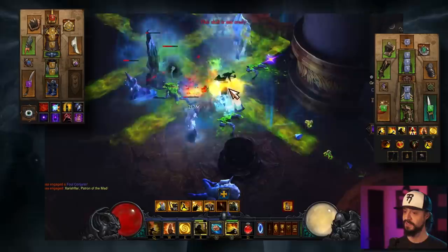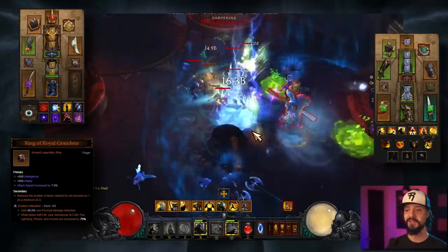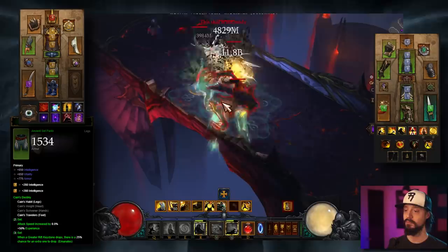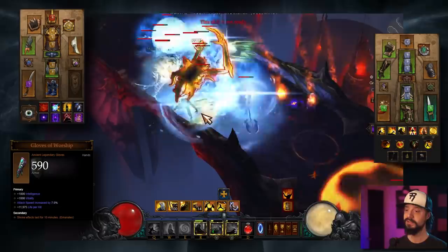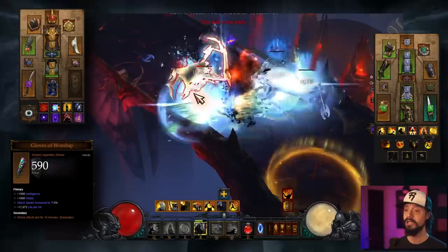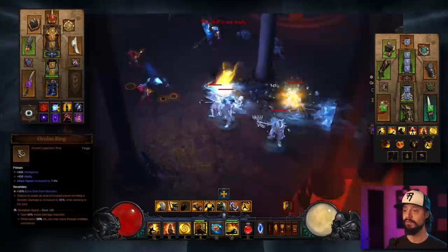We'll also make some changes to our Enchantress for the speed setup. We'll give her the Hand of the Prophet token, which gives her all skills. We're giving her an Avarice Band and a Ring of Royal Grandeur so we can put 2 pieces of the Cain's set and 2 pieces of the Sage's set on her, to benefit from the 3-piece bonus of each. Sage's gives us more Death's Breaths, and Cain's gives us more GR Keys. We'll give her Gloves of Worship — shrine effects, but not pylons, last for 10 minutes, and this emanates to us. Her gearing priorities will be Intelligence first, then Vitality, Life, Armor, All Resistance, Life per Hit, and then Attack Speed. We're also giving her 2 Legendary Gems: Esoteric Alteration and Mutilation Guard, which will both give her more damage reduction.